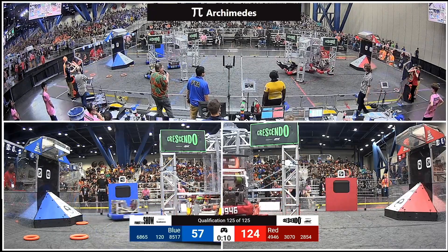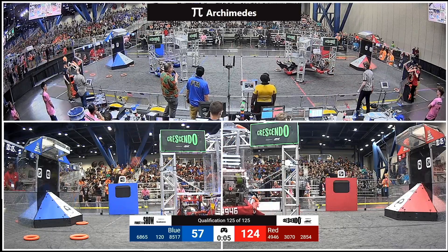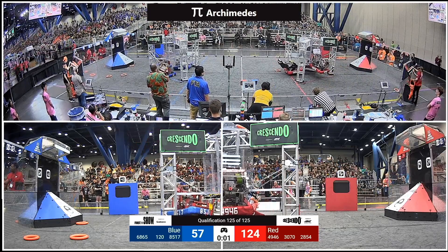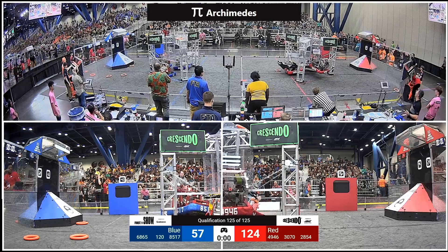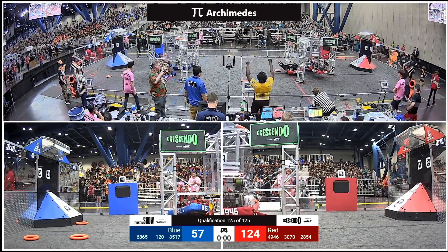122 points on the board for the red alliance, 124 now, and up go the robots. There's a trap and it's done. Red alliance has three robots on the chains with a trap. Blue alliance has got one robot on the chain. 68, 65 moves into parking position, and that is going to call the end of the match here on Archimedes.